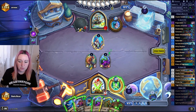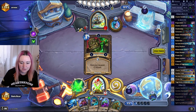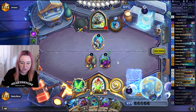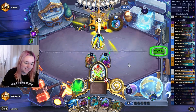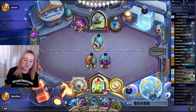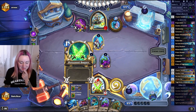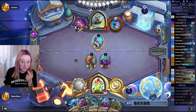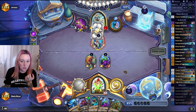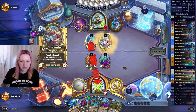Discover a Nature spell — wait, that's actually good. I'm gonna play it and get another one. Now my weapon is actually 6 attack and maybe we just kill him! That Tendril gave me plus 4 attack on my weapon — plus 8 in two turns. He's almost dead — he's on 12. Coin No-Muncher.